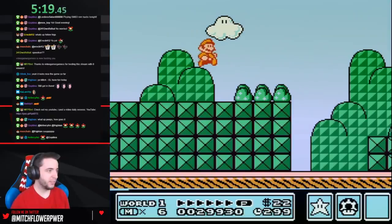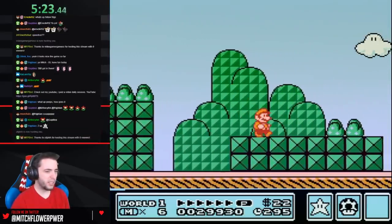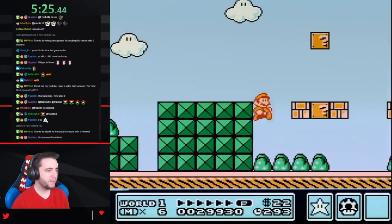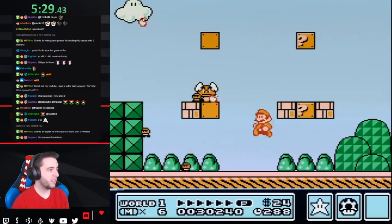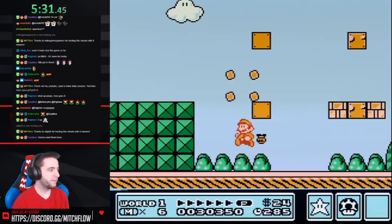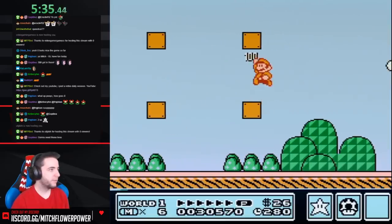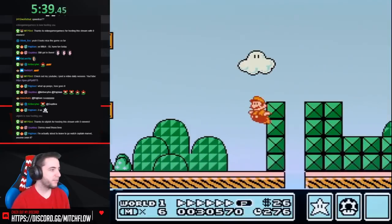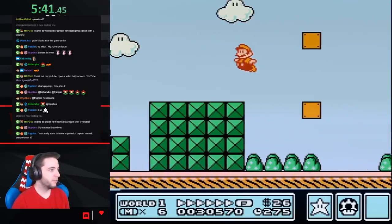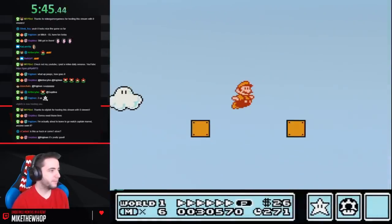Alright, level three. What do we got? Looking nice. That son of a bitch. I want him dead. Is this scroll-when-flying? We'll see. Yep. Cool.